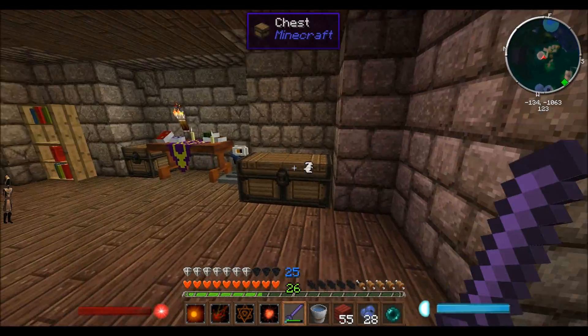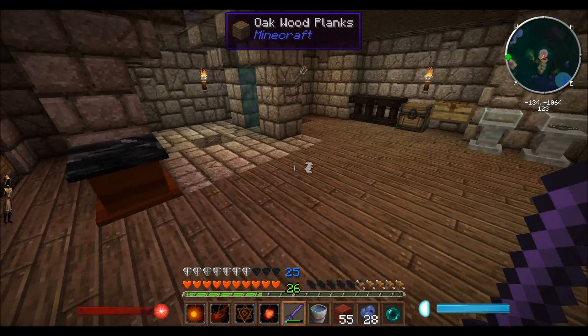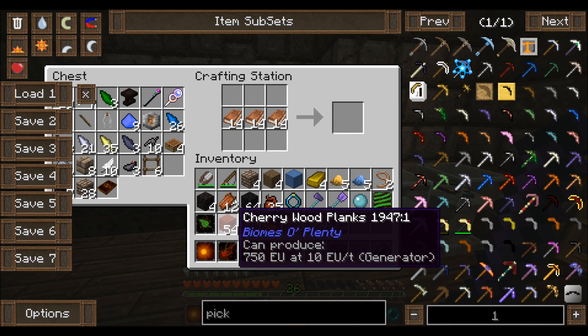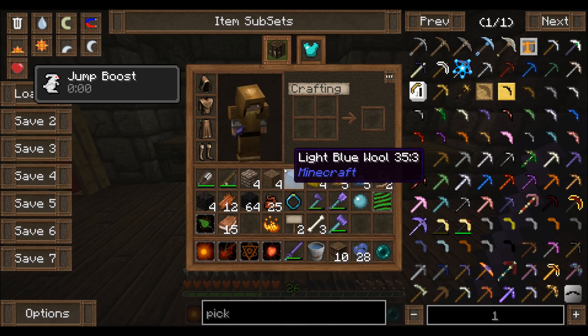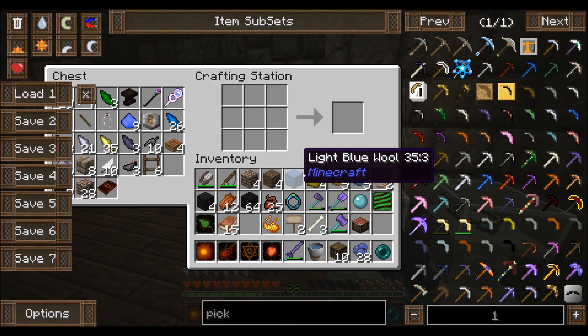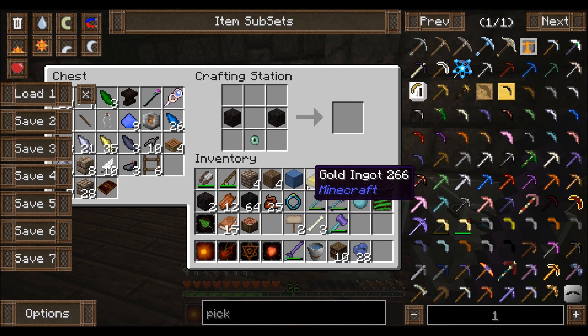Alright, so I've got my blaze powder, my ender eye, my gold, and my obsidian. Let's find a crafting table — let's go ahead and make a few more bookshelves. Now that should be enough to do a fairly decent enchant. We're gonna need to get our enchantment table, put that in the middle, gold on the corners, some obsidian. I need the blaze powder and the ender eye first, which makes the eye of ender. Then we can put in the gold and the enchantment table.